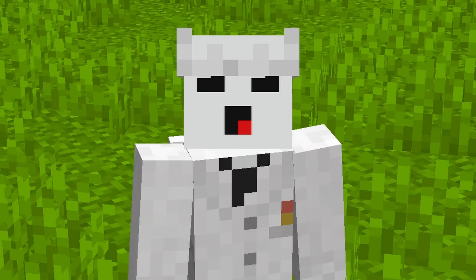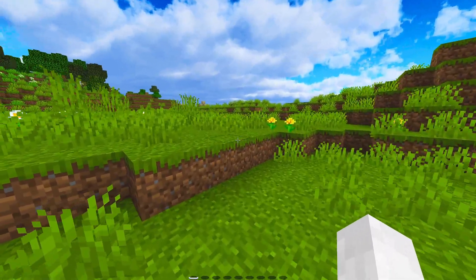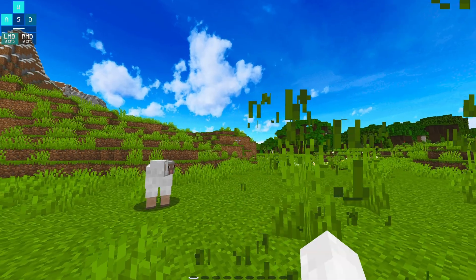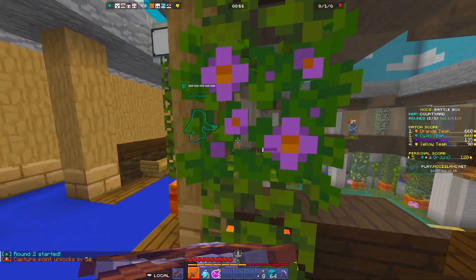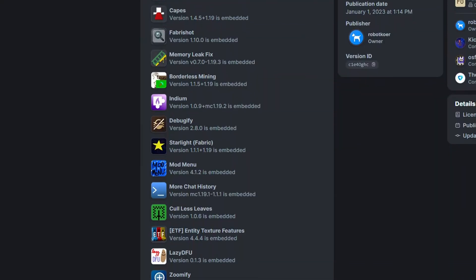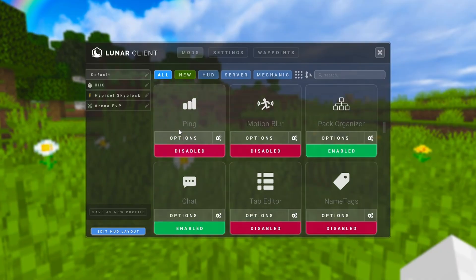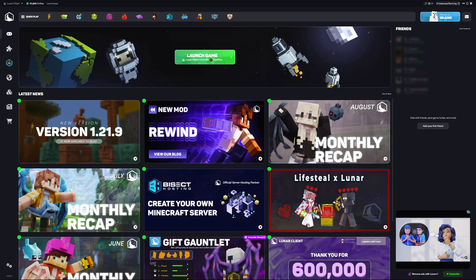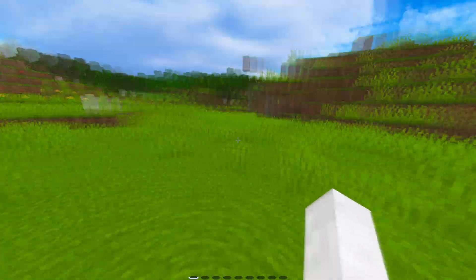Now let's move on to custom clients. A custom client is a modified version of the official Minecraft client that comes with built-in features. Instead of starting with vanilla Minecraft and installing everything yourself, custom clients are preloaded with mods to boost performance. Lunar Client is by far one of the most popular, with features like HUD displays, FPS counters, and motion blur. Badlion Client includes similar tools along with its own anti-cheat system for competitive servers. Some clients like Feather Client even let you add your own mods on top of the pre-installed ones. Compared to mod packs through Fabric or Forge, custom clients are more of a plug-and-play experience — you just install the client and everything works right away. The three clients I recommend are Badlion, Feather, and Lunar Client.